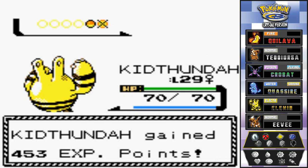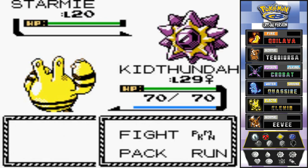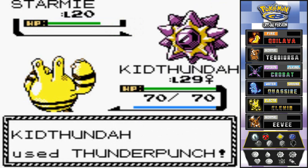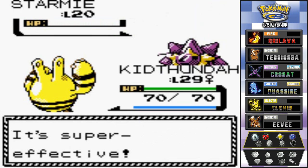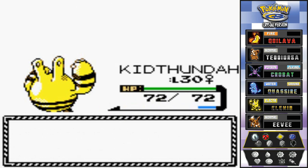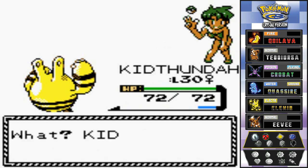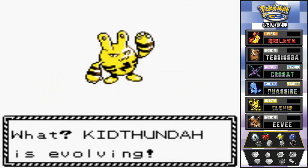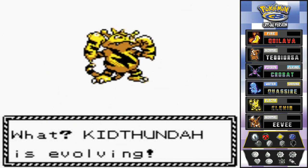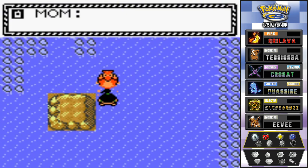Kara's Starmie is finished off. She's coming out with a Staryu, so let's go ahead and finish it off with Thunder Punch — there we go, another Pokémon fainted. 800 experience points and Kid Thunder hits level 30! Kara says she has more energy than us — that is true. Would you look at that — Kid Thunder is finally evolving!